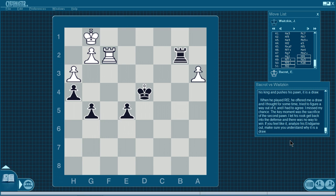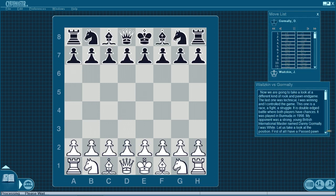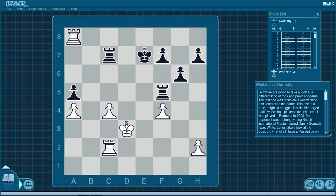Okay, it hasn't been a half hour yet. In that one, Josh said he threw away the win — very interesting. Let's see what he did in the third example. Here's the third part of this rook and pawn ending. Watskin vs Gormali. Now we're going to take a look at a different kind of rook and pawn game. The last one was technical — I was winning and I controlled the game. This one is a race, a fight, a struggle — a double-edged battle where both players have chances. It was played in Bermuda in 1998. My opponent was a strong young British international master named Danny Gormali. I was white.